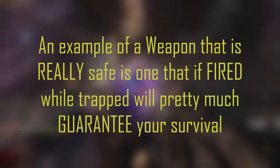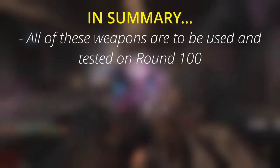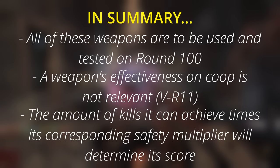An example of a weapon that is really safe is one that if fired while trapped will pretty much guarantee your survival. All of these weapons are to be used and tested on round 100. The weapon's effectiveness on co-op is not relevant. The amount of kills it can achieve times its corresponding safety multiplier will determine its score. And with that out of the way, enjoy the video.